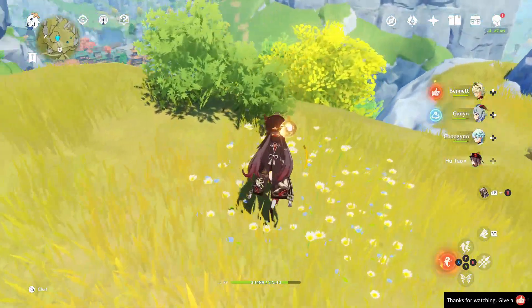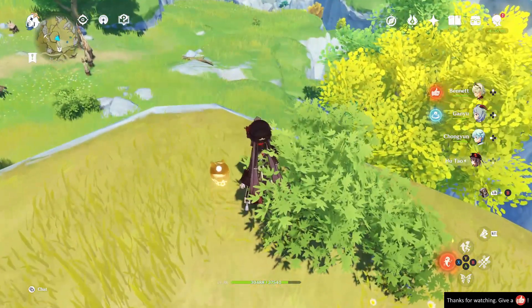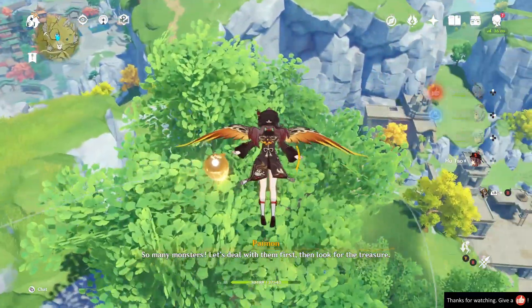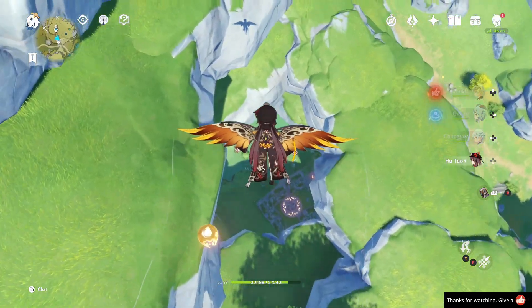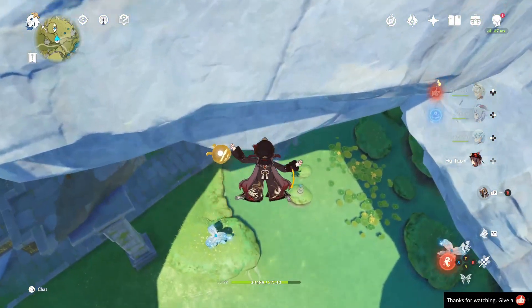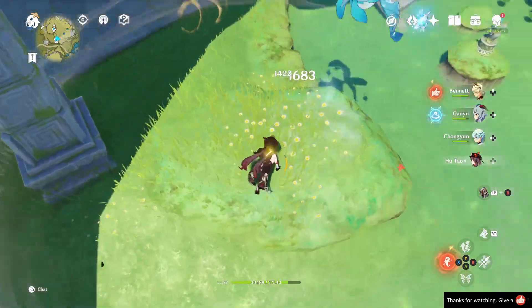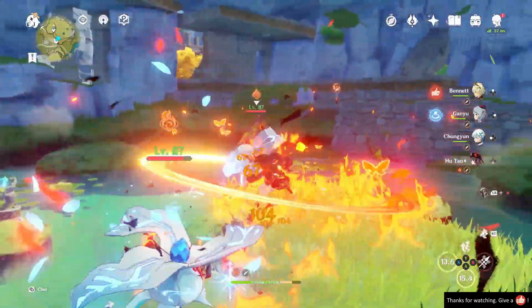Next up, we'll go to a pair of Cryo Whopper Flowers. Sometimes on this map it can be hard — I get lost for this location a lot, so that's where the marker is really helpful. There's just so many trees in the way that block where exactly you should be going, so pinning it on your map can be helpful. It's kind of in a cave that's a little bit hard to see with all of the rocks and trees in the way.